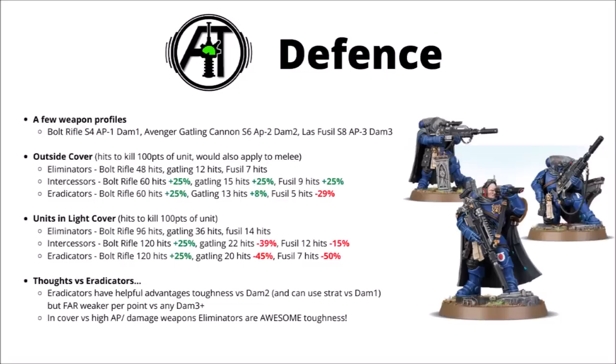Talking of their defence, here's a comparison of durability — tanking hits against a bolt rifle at strength 4 AP-1, an Avenger Gatling cannon at strength 6 AP-2 damage 2, and enemy Las Fusals at strength 8 AP-3 damage 3 — compared to Intercessors as a battle line unit and Eradicators as a typical damage dealer. Outside cover, the Eliminators do fall behind a bit; Intercessors are roughly 25% more durable against all of those. The Eradicators are a bit tougher against bolt rifles and the knight Gatling cannon, but very much weaker against anything with high strength and high damage. Compared with the Eradicators, survivability is perhaps fairly comparable, as there's usually quite a lot of high strength and damage firepower going around in 9th edition.